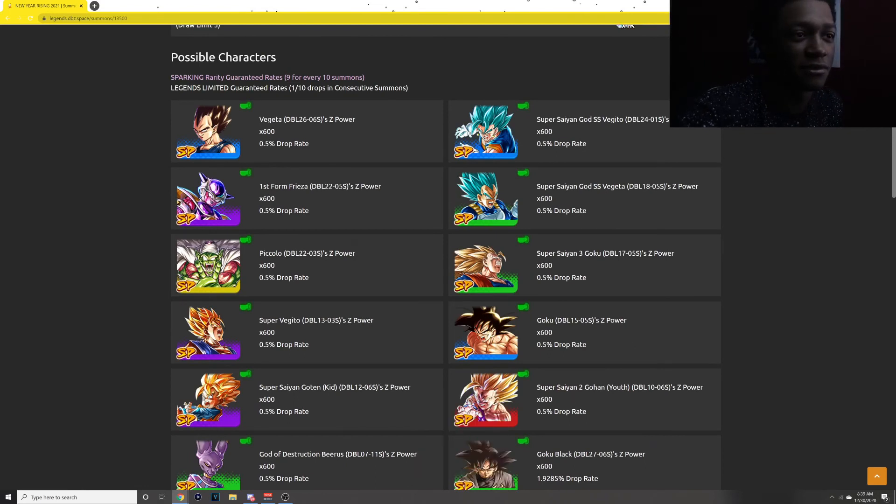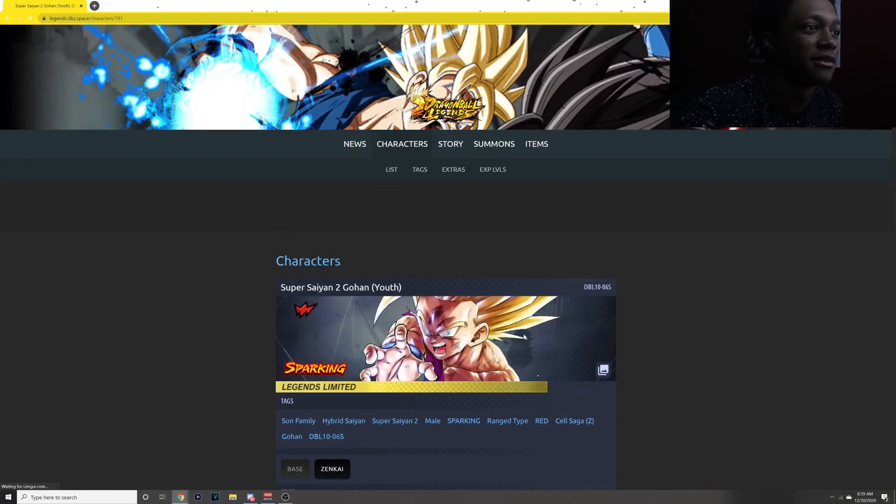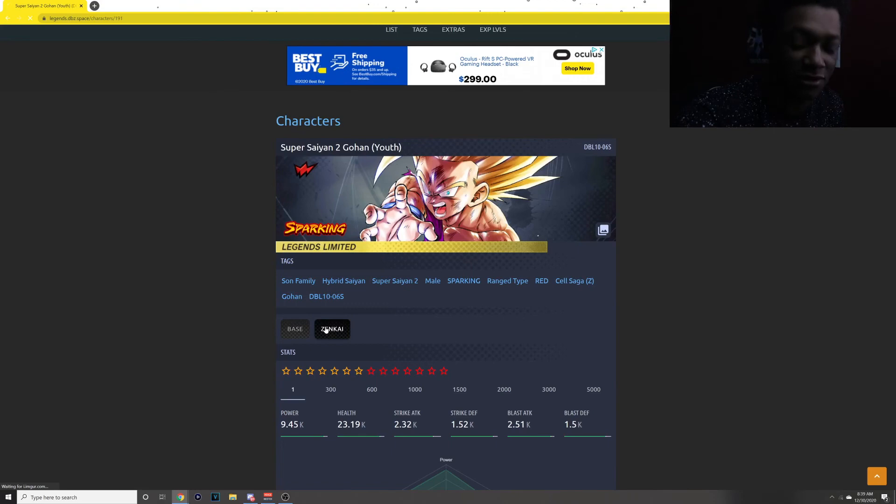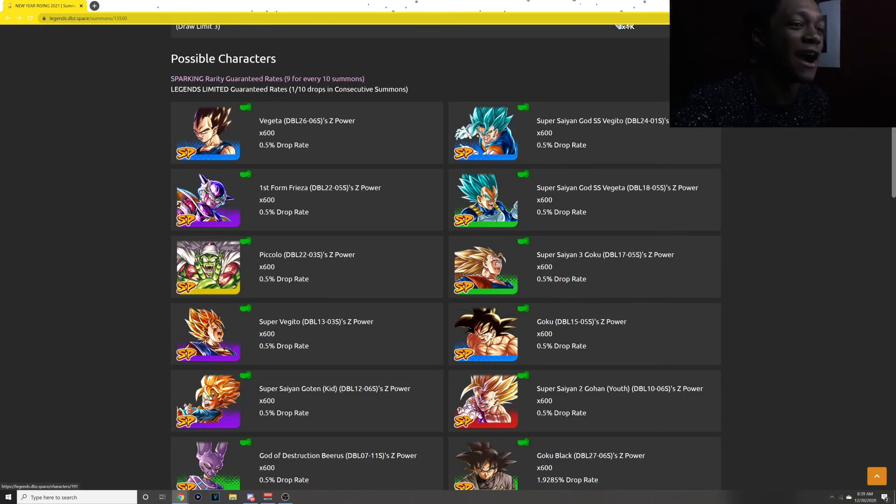I just want Super Saiyan 2 Gohan — that's all I want, that's all I need. I have the character, I just don't have the Zenkai because I don't have enough stars. It's just pain.